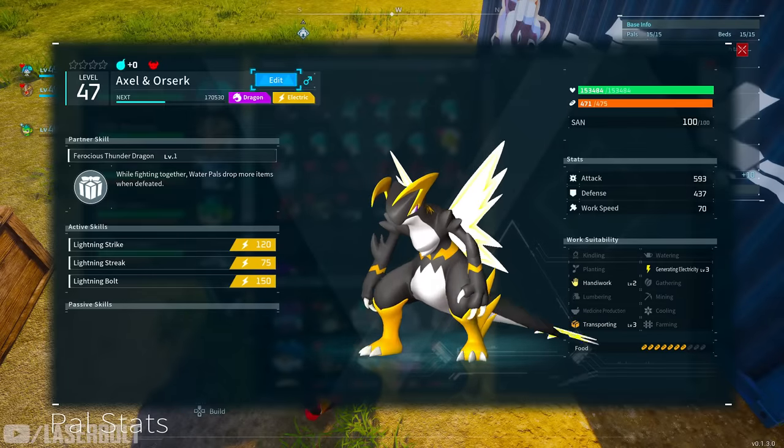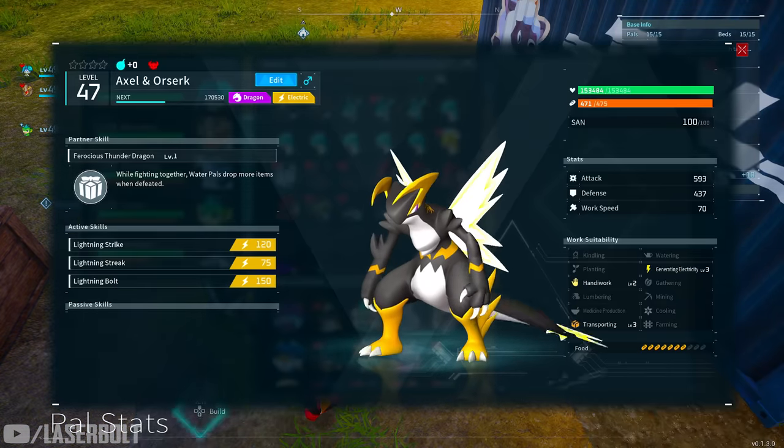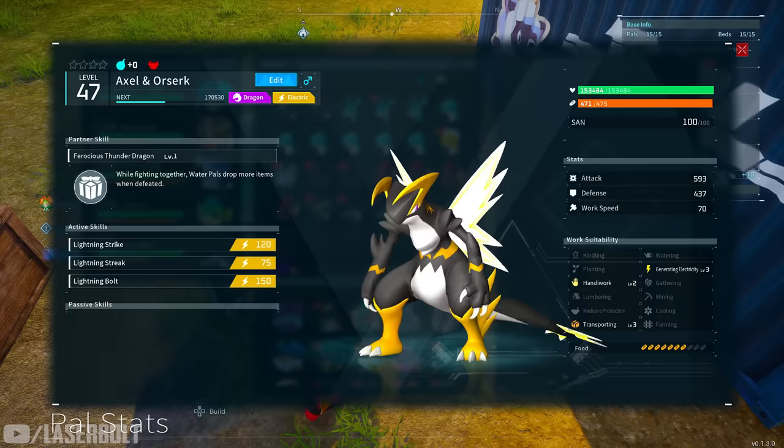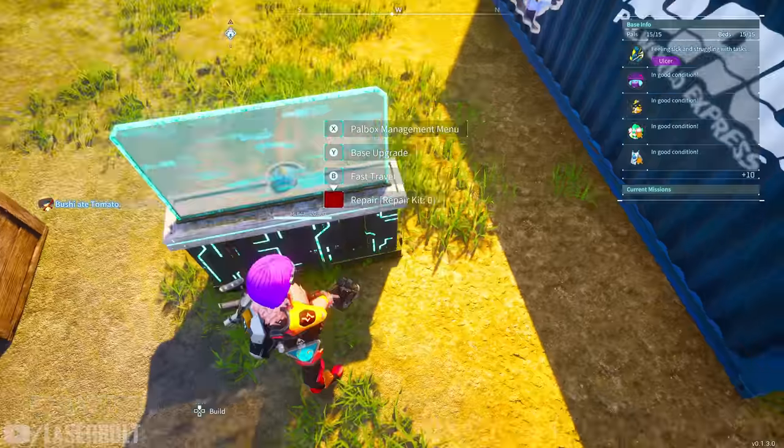For lightning ability, you want to pick up Orcirk. He is a very powerful character, with very high active attack and defensive skills, making him extremely powerful for electricity damage. A great bonus of his partner skill is that water pals drop more items when defeated while you're fighting alongside him — extremely useful when farming pal fragments. He's also great for generating electricity in your base.